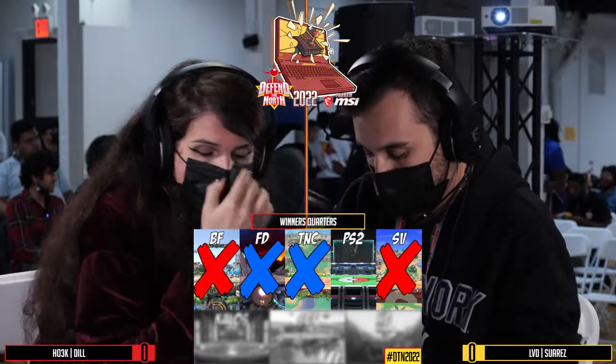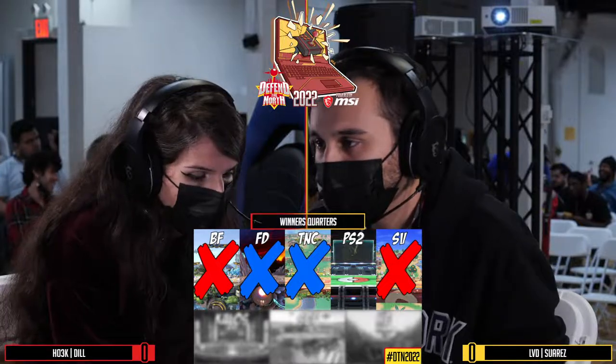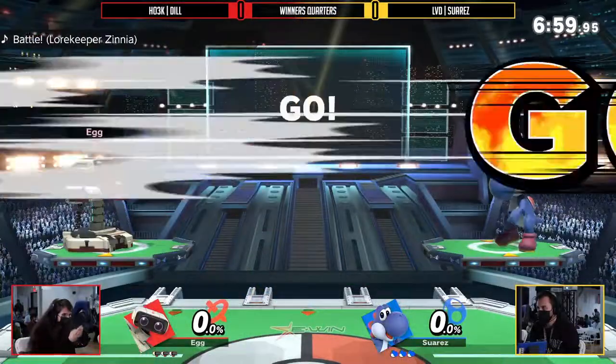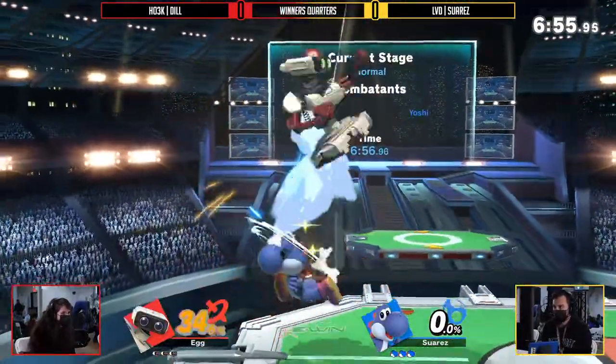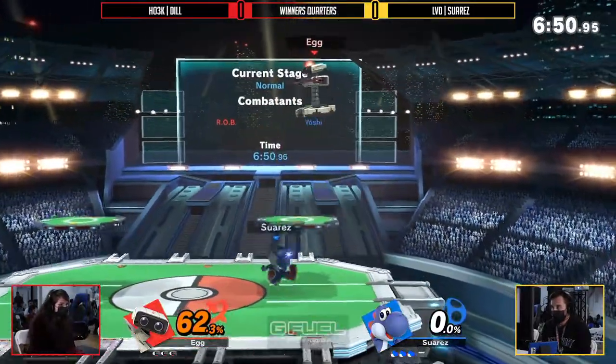We're going to get right into this match because we are going to see the matchup we're most expecting: ROB versus Yoshi. The Yosher. Yoshi's a really key character. Got the purple Tims on, got everything. This dinosaur's got ice.